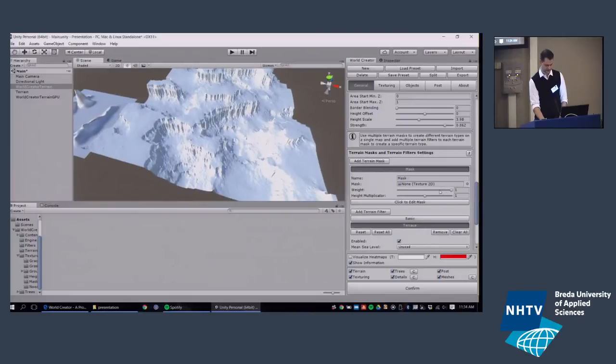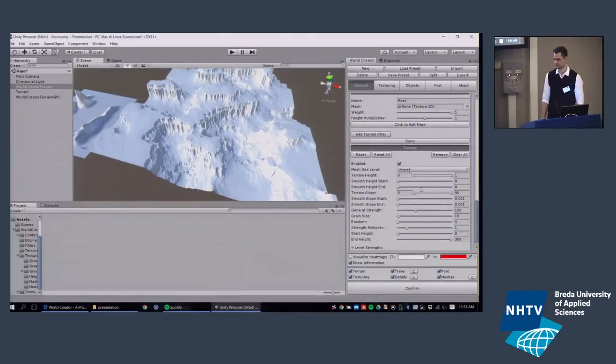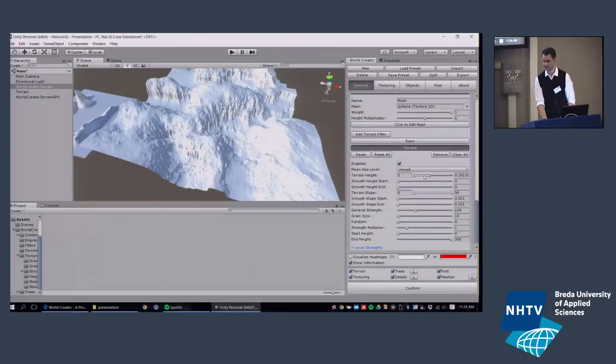In most terrain generators, filters are applied over the entire terrain. But a user suggested being able to apply filters in a '3D' way — depending on height — and that idea was awesome. We modified the terrain generator to allow applying filters depending on the height range. So now you're effectively creating different biomes within a height range, making it very easy to create islands, for example. Filters can also be applied depending on slope, giving many variations and totally different looking terrains.